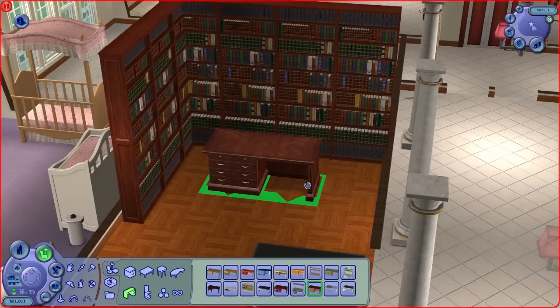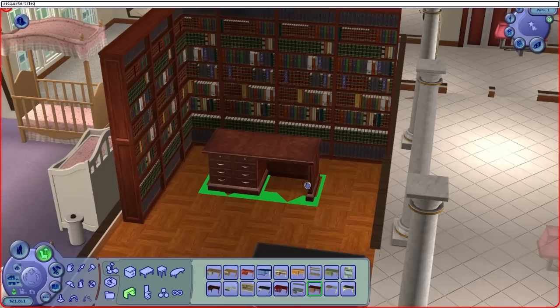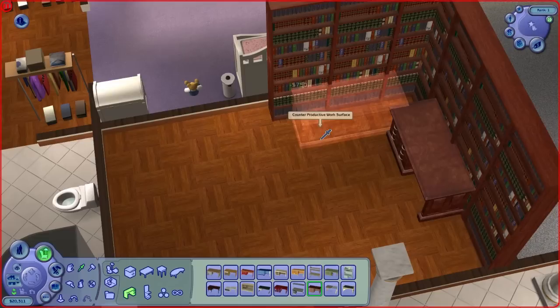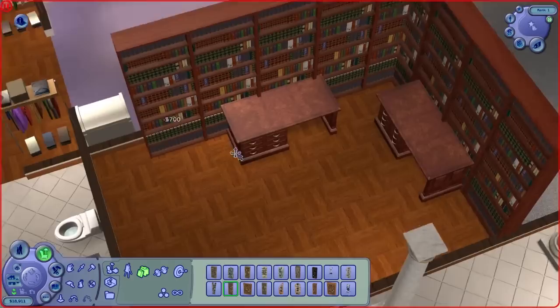What we'll do is go 'move objects on,' set quarter tile placement on. Was that a cheat? Yes, it was. We're going to put it there, so it's kind of like part of the bookcases is the idea. And we'll get another one over here too. Let's get more bookcases here to sort of finish off the look. And one there. Right, that'll do.